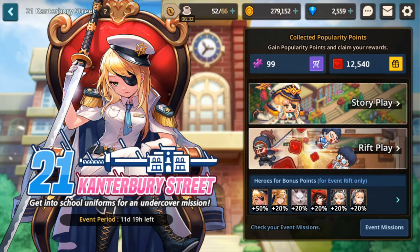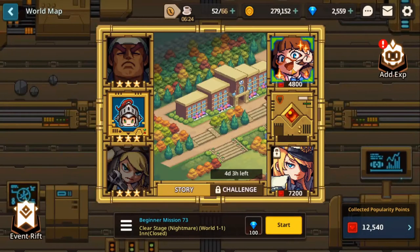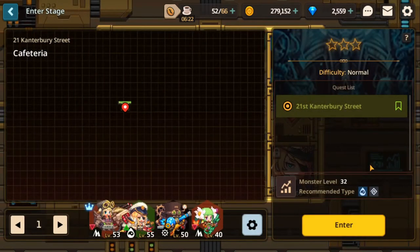What's up guys? C2 here. This time we're going into the cafeteria where Sophie is in the new 21 Canterbury Street event. I'm gonna show you guys where all of the star pieces are, where all the purple puzzles are, and as always I will leave a map at the end of the video for you guys to check out.